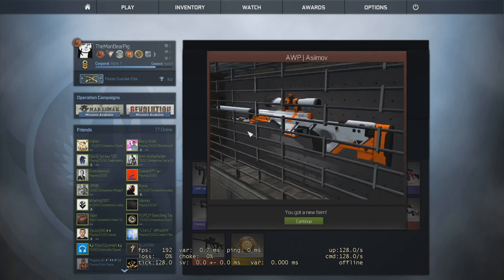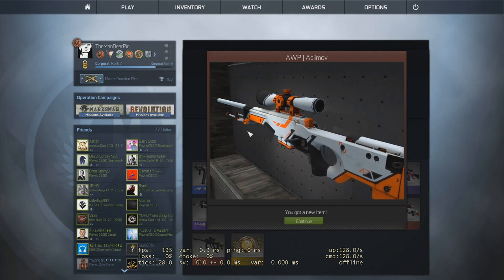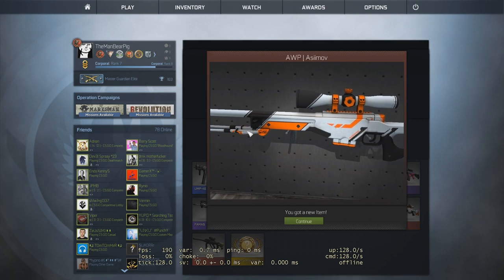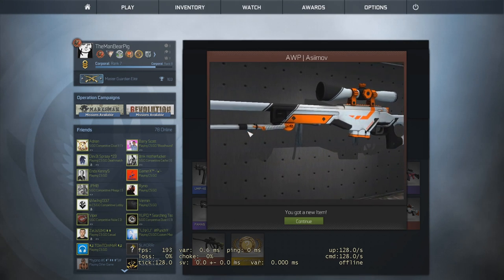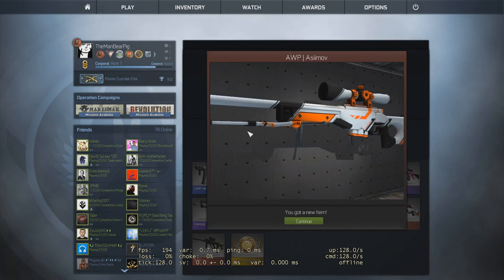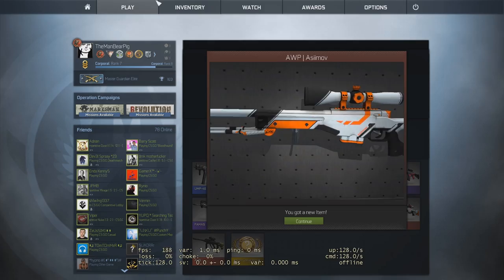Yeah, that just happened! The OP Asiimov was Field Tested and I think it was 40 euros at the time. I did sell it and traded it for a knife — it isn't the best knife, but I'll show you which knife it is in-game in a second.